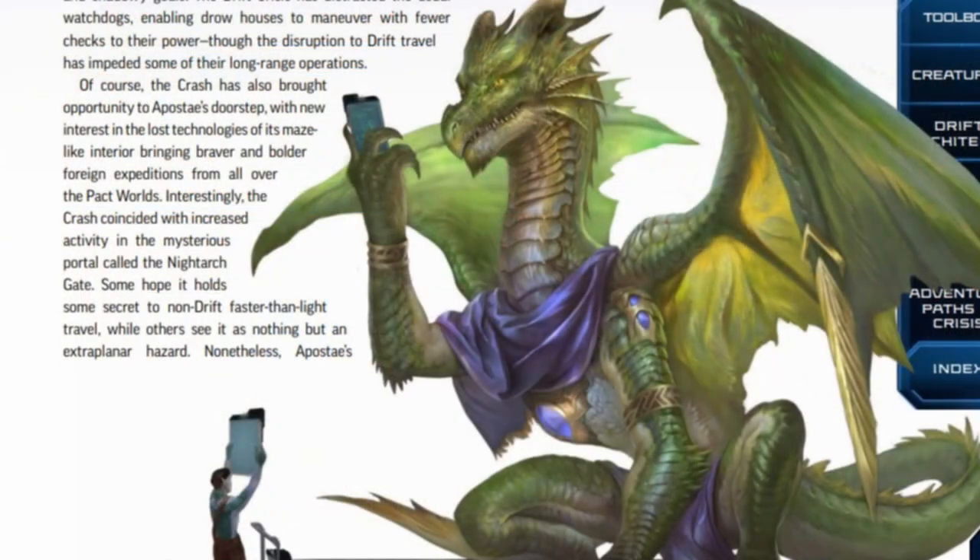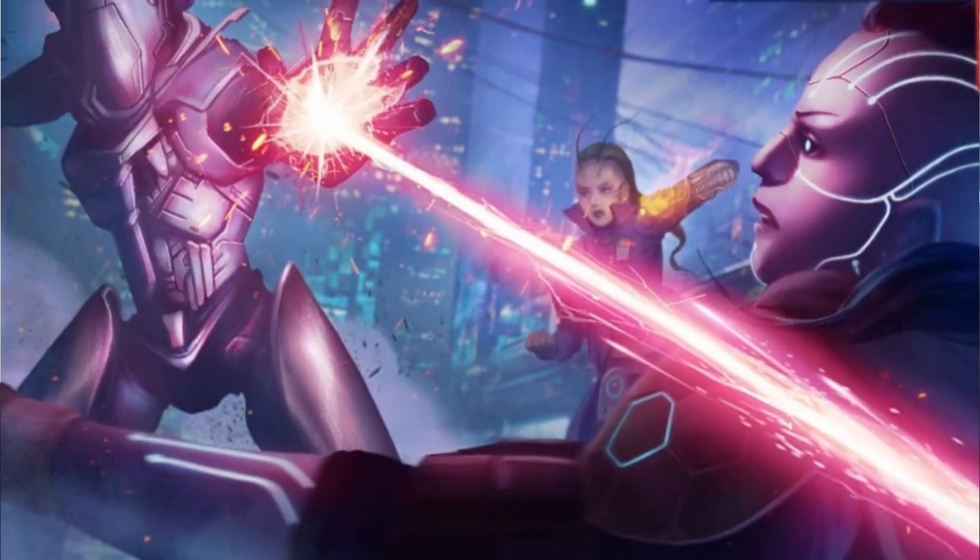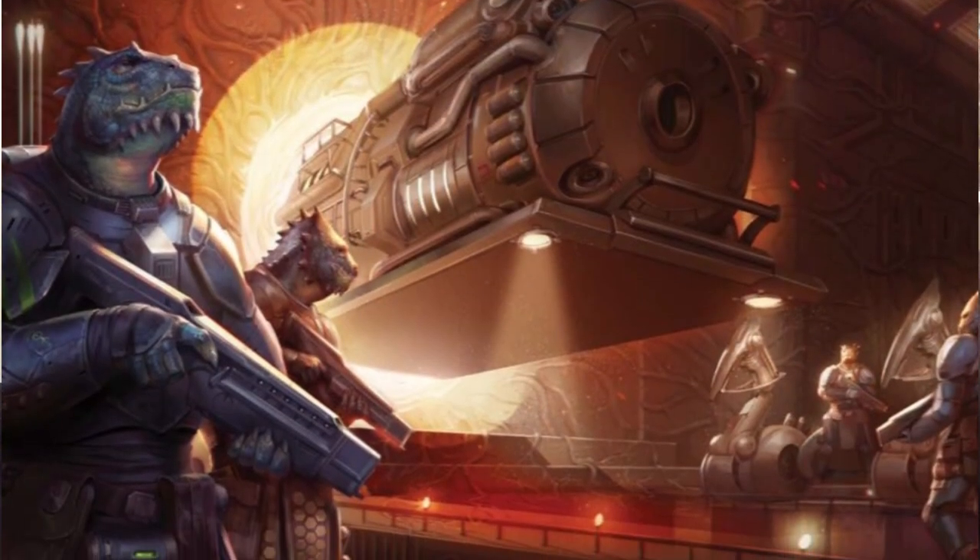The module deals with the aftermath on as many fronts as possible and is extremely dense with storytelling potential. It goes into almost excruciating detail about how this affects every world in the known Starfinder universe — from the Pact Worlds to Near Space, to the Vast, the Veskarium, the Eoxian empire — covering how economies are faring, how religions are handling this, and what governments and factions are doing in response to the chaos of the Drift suddenly not working without any explanation.